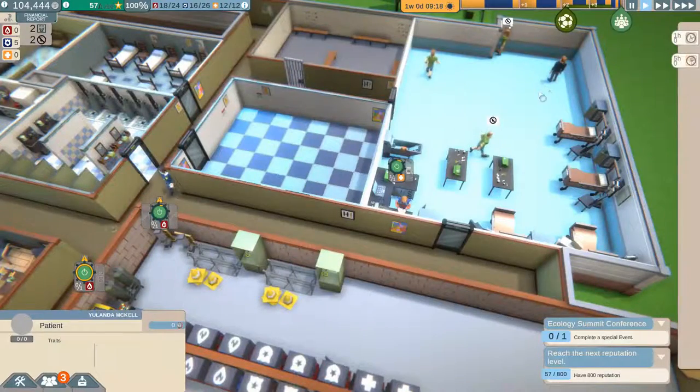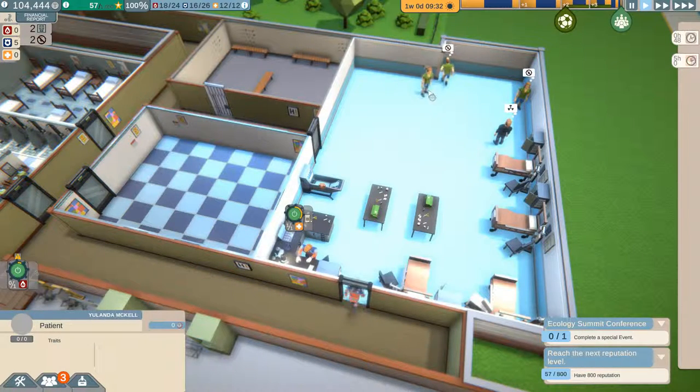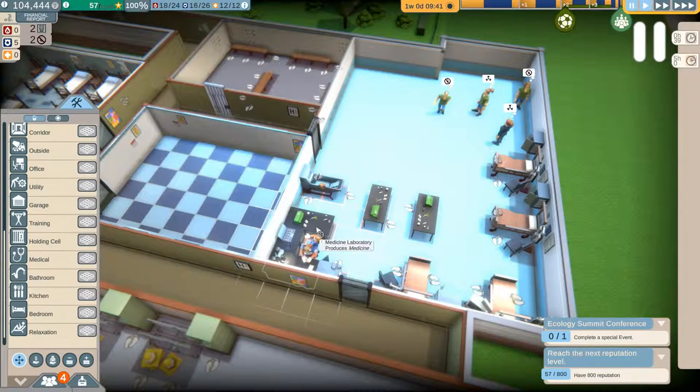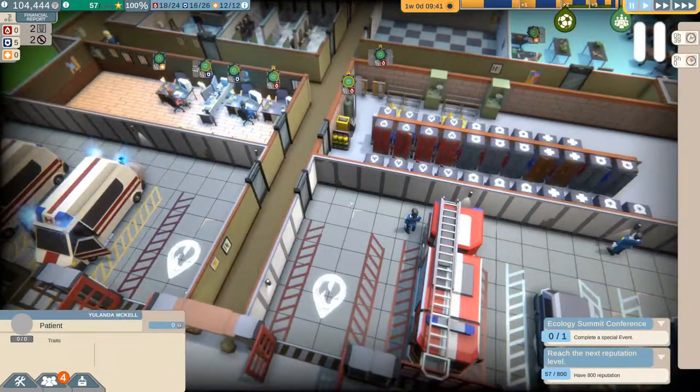No criminals — why are you all milling around, what are you doing? Patient level zero, level zero, level zero, okay. Do I need to build more diagnosis equipment? Medicine laboratory — that's what that is. It produces medicine. We've got a couple of medical cabinets. We have one medicine cabinet that stores medicine.